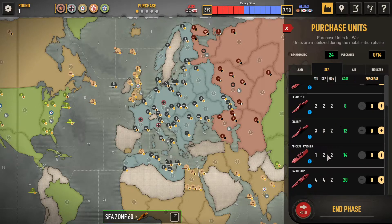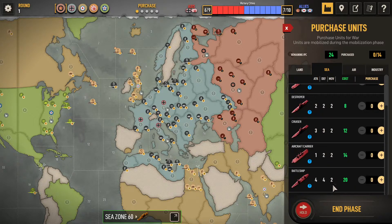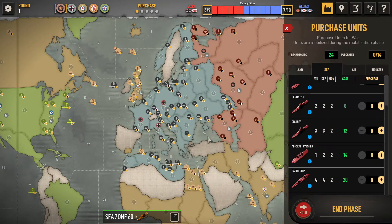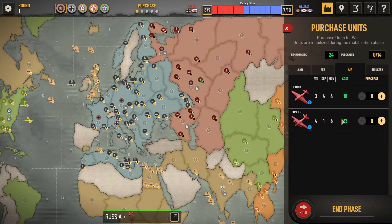You can't just decide a plan and stick with it because it may not work — it always depends on what the enemy does. Different movement amounts for different units; everything can move two sea zones. An aircraft carrier can support two fighters controlled by you. Bombers can move quite far and are the best for attack, but they're very weak on defense — if you leave them somewhere they're not going to provide a lot of help.